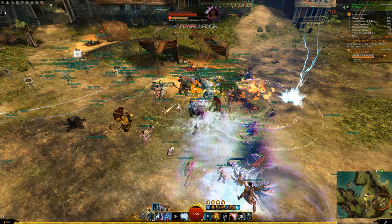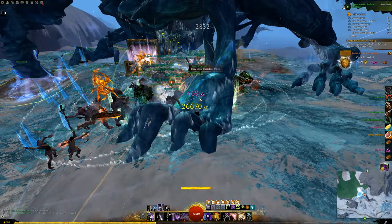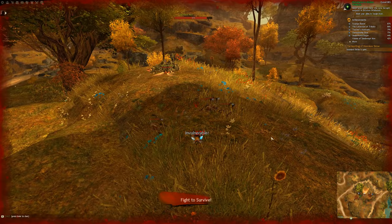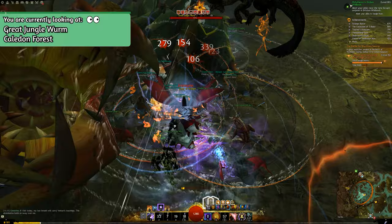The event timers for meta events and world bosses lead nicely to my next tip: res downed players. You'll hear this all the time at world bosses and meta events. Guild Wars 2 uses event scaling — the more players present, the more enemies spawn, and boss health and damage increase. When your health hits zero, you enter down state. Players in down state take periodic damage from the boss or event, making it hard to recover on their own.